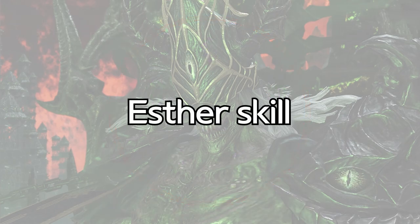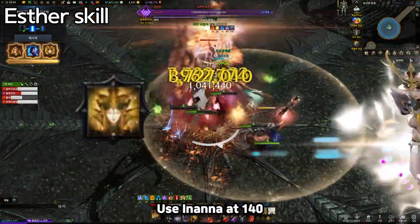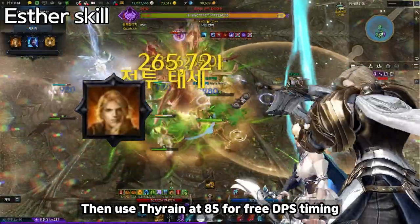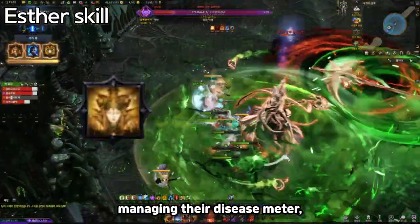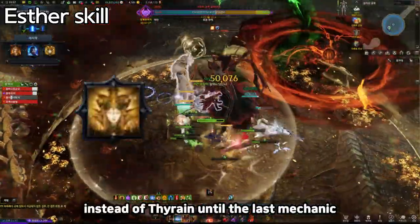Esther Skills. Alignment of Esther skills for the party leader: use Inanna at 140 or right after the first ghost pattern, then use Thyrin at 85 for the free DPS timing. However, when party members find it difficult to manage their disease meter, use Inanna instead of Thyrin until the last mechanic.